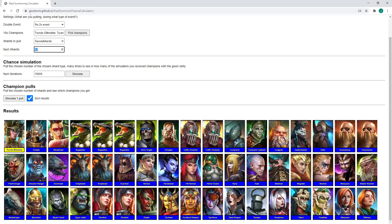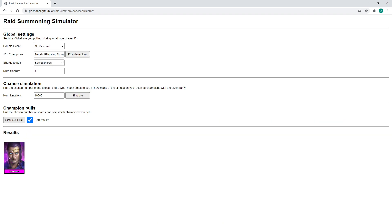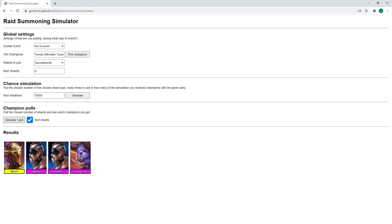If you want to actually see me pulling for Trunda, I'll link the video in the top right. But yeah, absolutely insane. If you wanted to do sacred shards instead — each one of these is $25 basically. So that's $100 for four sacred shards.